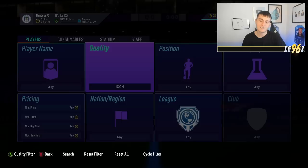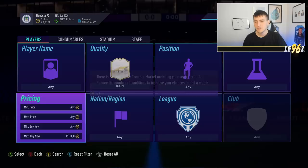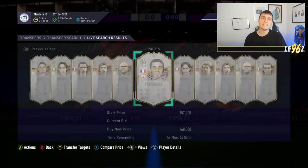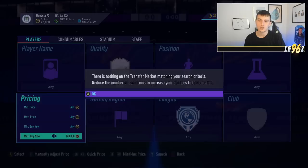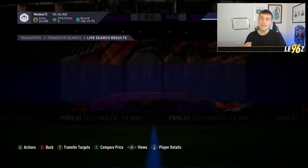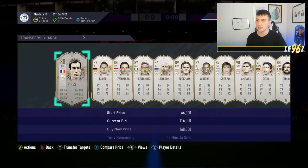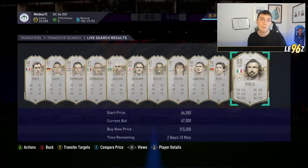The last point is: don't ignore icon trading. This is a little trading method you can do this weekend if you've got a couple hundred k. Icon sniping this weekend is going to be very very good because lots of people are going to be panic selling icons. What you need to do is find the minimum price of all icons — right now the minimum price is 155k — and put your search price down maybe 10,000–20,000 coins lower, so around 145k. That 10k covers the tax and it's the most basic way of doing this method.